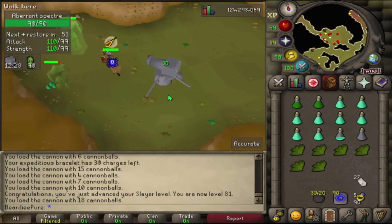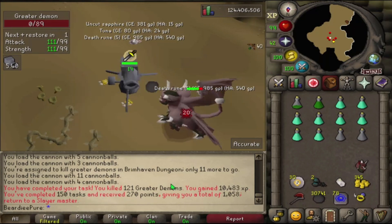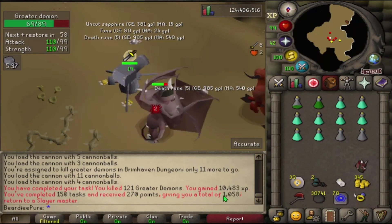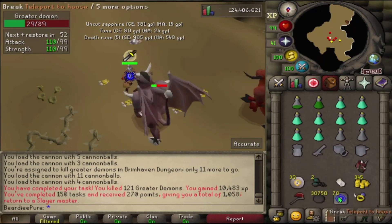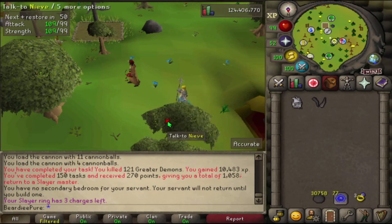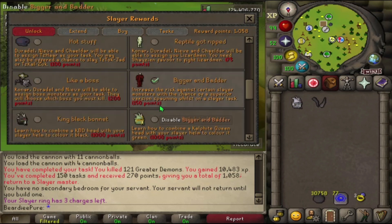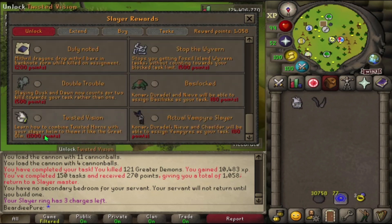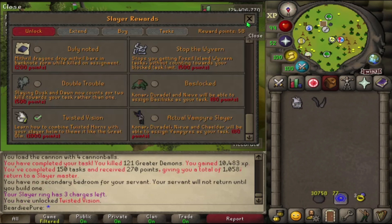There's our 150th task — we get 270 points and we're now at over a thousand points, so we can get our slayer helm. We've also got two brimstone keys this task, which is really nice. Let's head over to Nieve and pick up that slayer helm. Going to rewards — it's the twisted vision for one thousand slayer points. Could use these points for something better but I really want that bit of fashionscape.